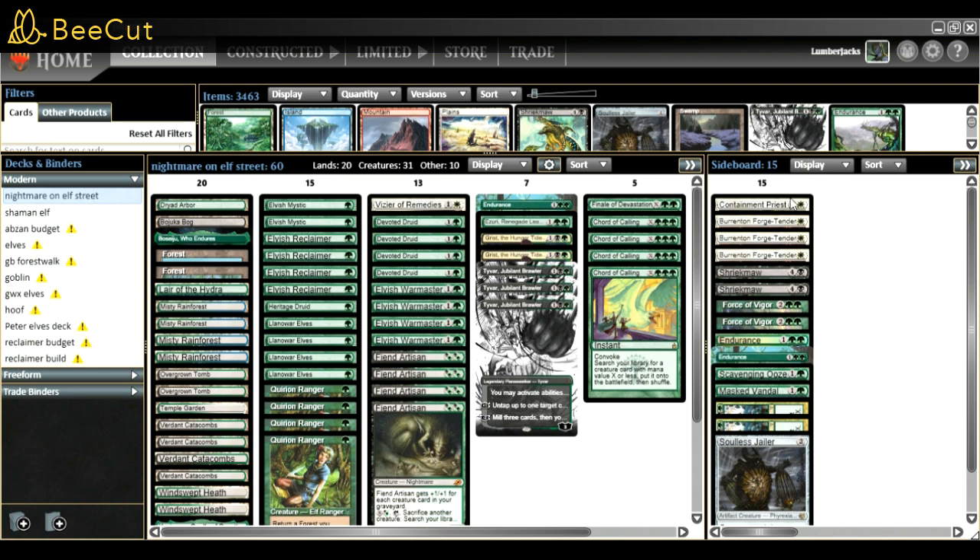For the sideboard I'm playing Containment Priest. The reason is for Harkun mostly, against Creativity, but it's also good against any other cascade deck and Yawgmoth reanimator, so it's a nice card.